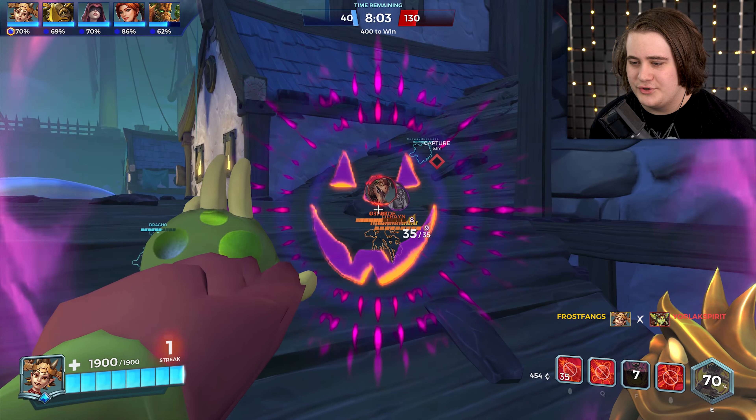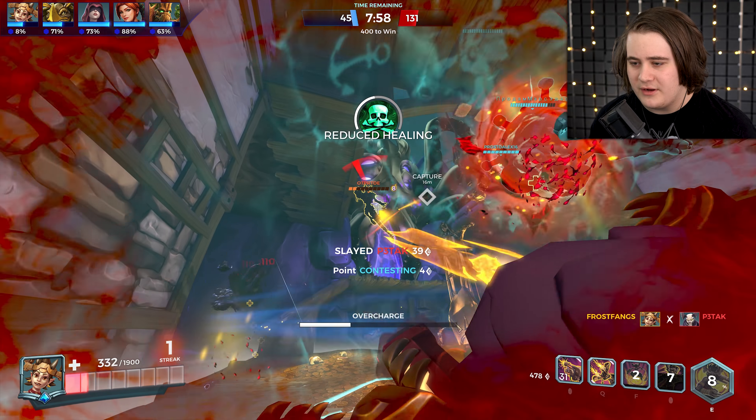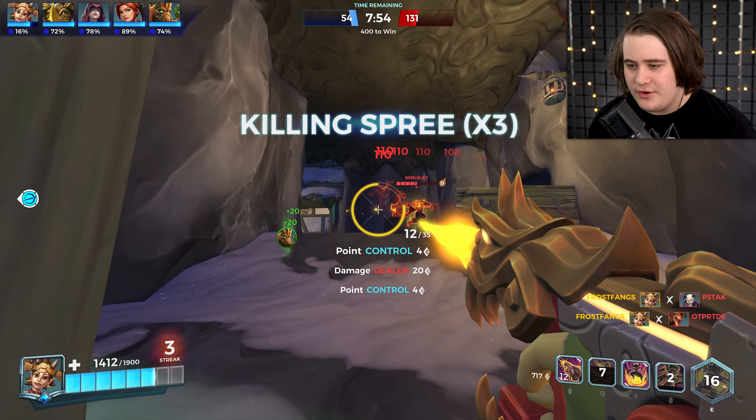Should we go for an ult? Let's go for an ult. Who are we going on? You're pretty low health. Combo the punch — that didn't work, he just flew away from me. Andro, what the fuck kind of play is that? Double kill, thank you very much! Let's plop that down and get some pain onto you.